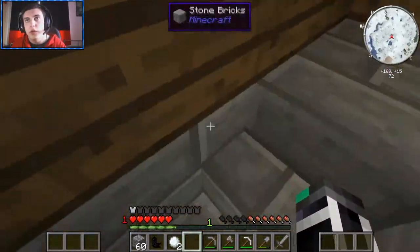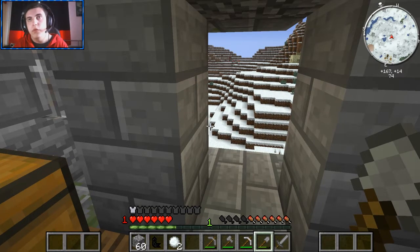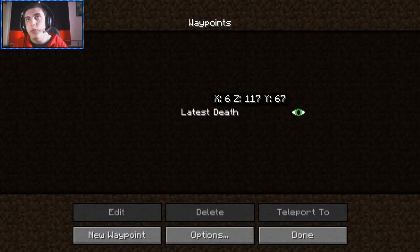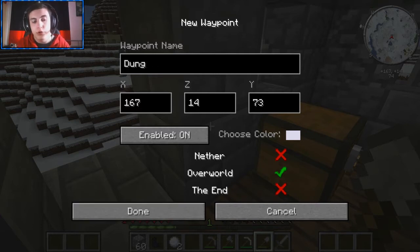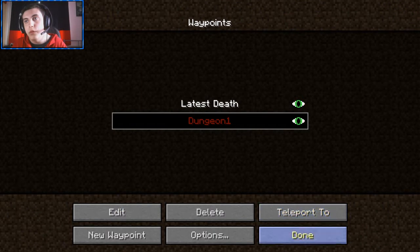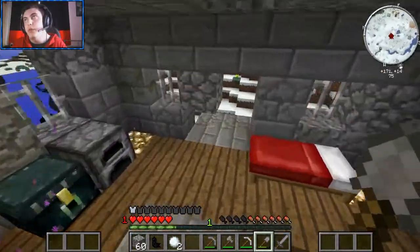Now I've lost where the actual house is. We've got waypoints - let's use the map. I'll set a waypoint: Dungeon 1, red. That's done. This will now appear on the map, which is good. I never set one for the home, which is not brilliant.